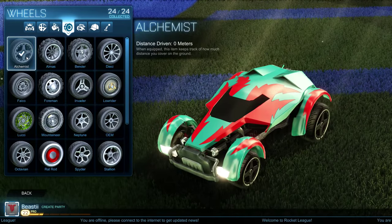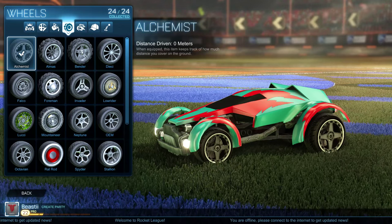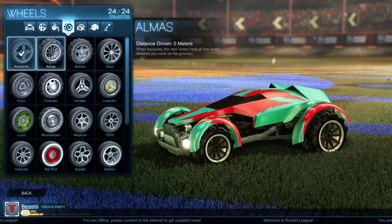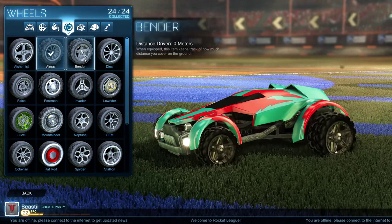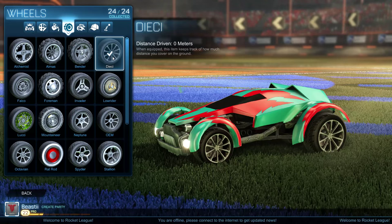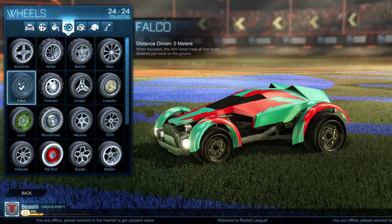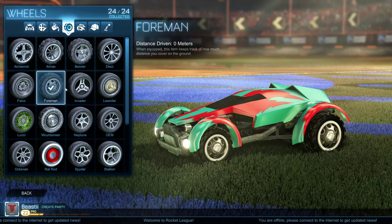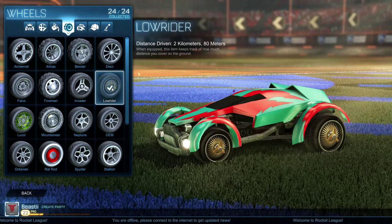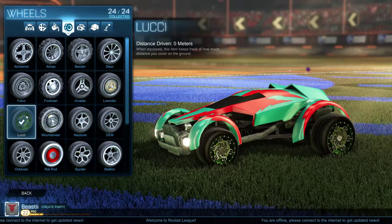And then we'll go into wheels. Right now I have the default Alchemist on — I don't even know if it's a default, but I just have those on right now because it was the first one. I thought I'd go through and show you what every single one looks like and then show you the one I like the most. So: Almas, Bender, DJ, Falco, Foreman, Invader, Lowrider — those are pretty sick actually. We got Lucci, kind of like Gucci, with the money signs on there.